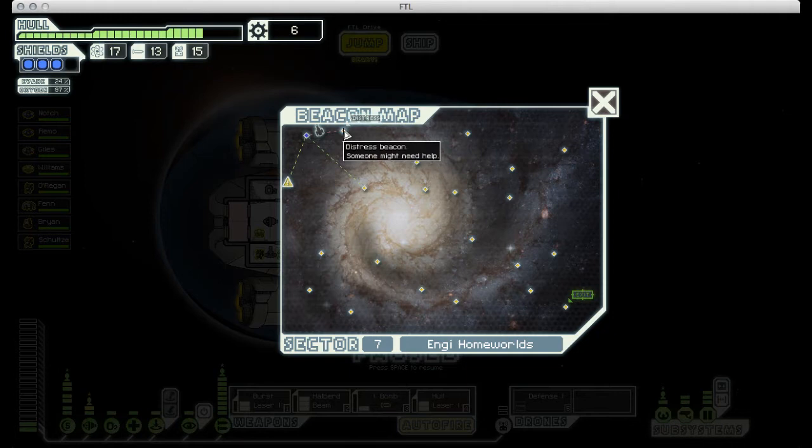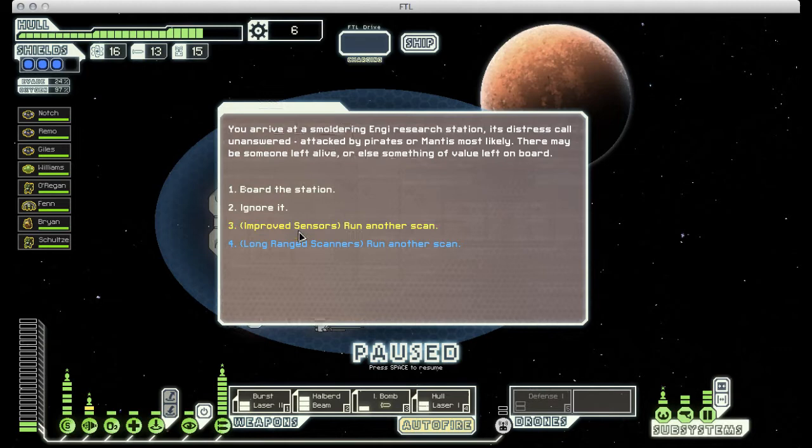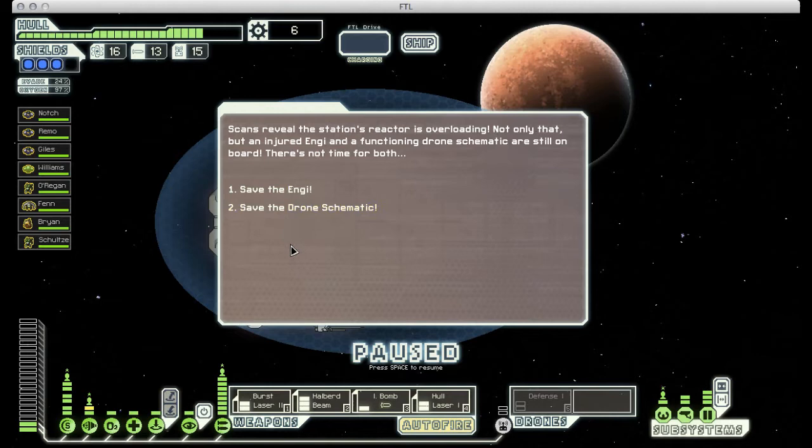We have a distress beacon up here, and here you can see the long-range scanners in action. We know that there is a hostile ship down here, so we could avoid that fight if we want to. And thanks to our improved sensors and our long-range scanners, we have two blue options for this event. Either one is as good as the other — you can really go either way.